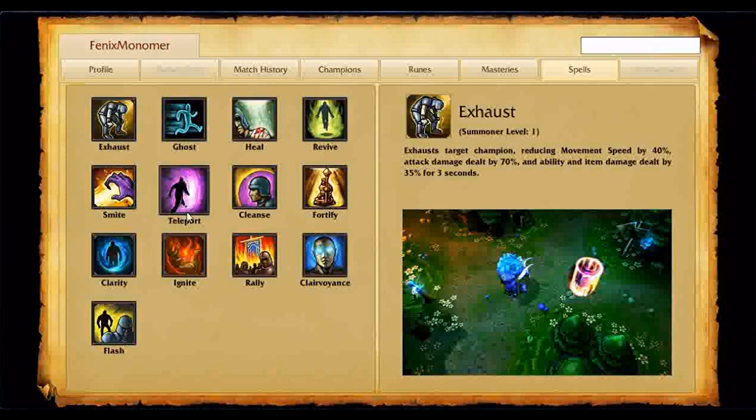Teleport is what I'm taking — low on mana, recall, teleport back; teleport to backdoor; teleport to a ward and suddenly gank their face. Smite — I have never seen a jungle Kassadin build, but I'm sure there's one out there and it's probably super duper amazing. Don't take Smite unless you're jungling.